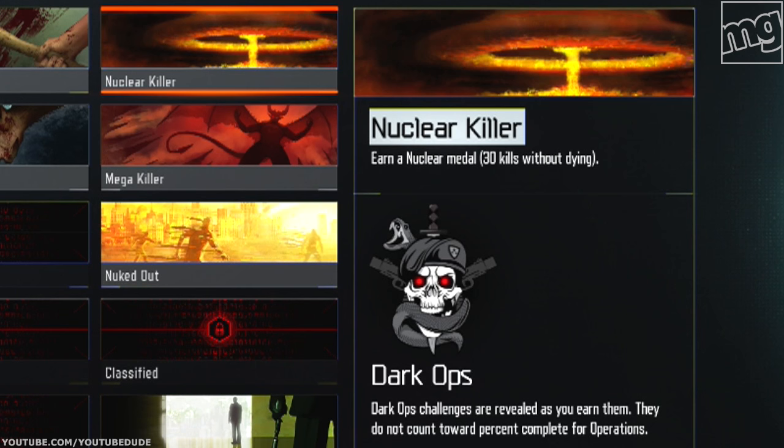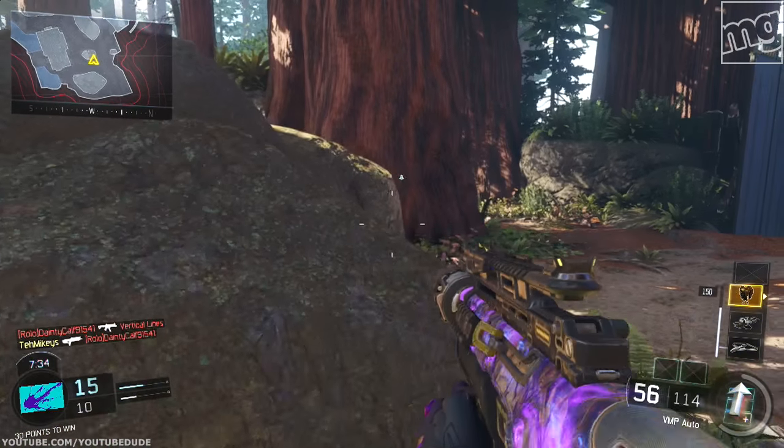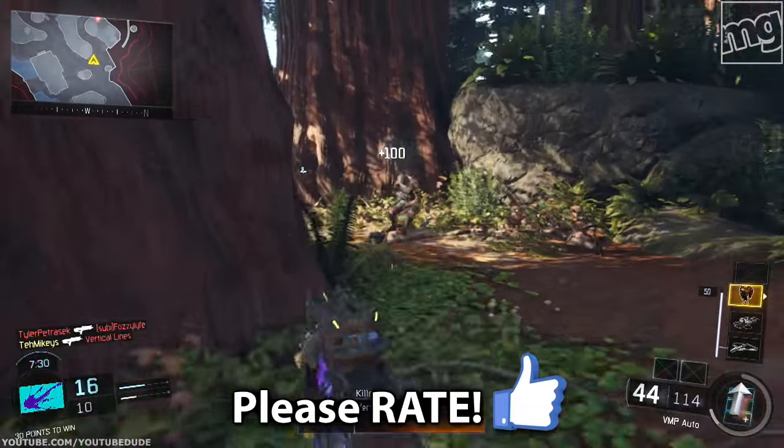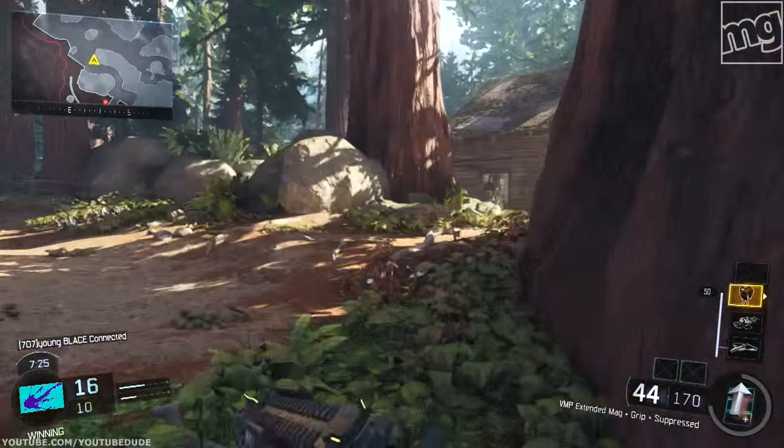The Nuclear Killer is 30 kills without dying, and we might as well throw in the Brutal Killer too — 25 kills without dying. So obviously the game mode is going to be free-for-all, and you should just go for these all at once. I'm going to talk about my top five tips on how to get a nuke. Let's get into it.